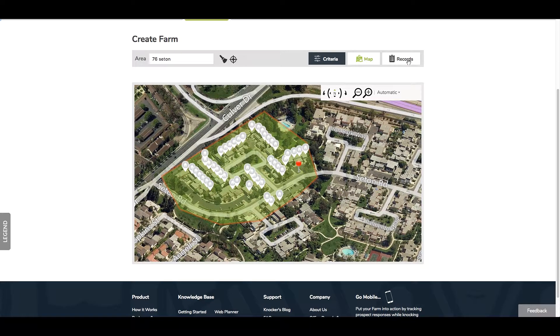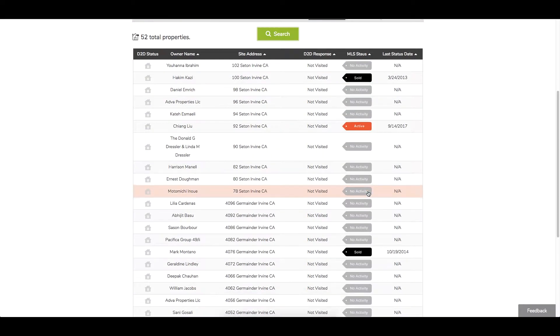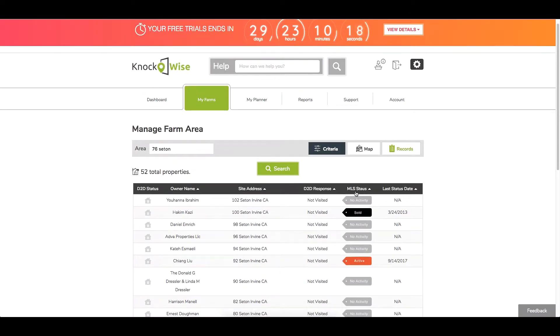From here you can go to Records, and you'll notice that all the records of the homeowners are right there, along with all the MLS activity on the right. Now you're ready to go farming in your app.